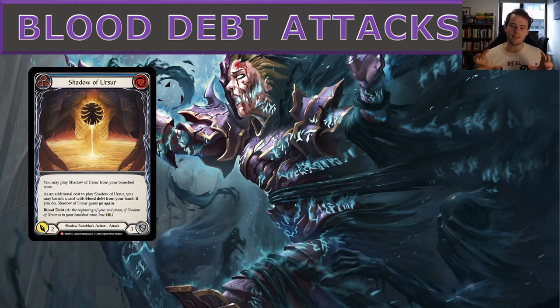Shadow of Ursa is particularly good late game because as an additional cost to play it, you may banish a card with blood debt from your hand — if you do, Shadow of Ursa gains go again. So it's an attack that doesn't use an action point so long as you're banishing another blood debt card. For example, you can play Shadow of Ursa first, banish a Rift Bind to give it go again, then later play that Rift Bind from your banish zone.